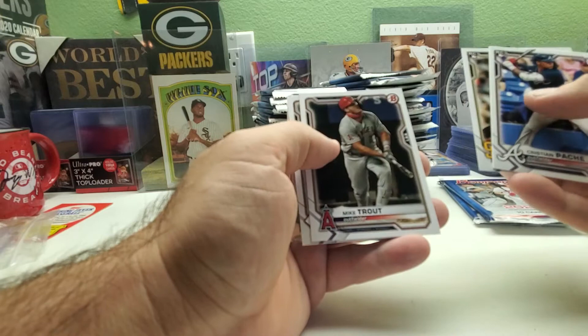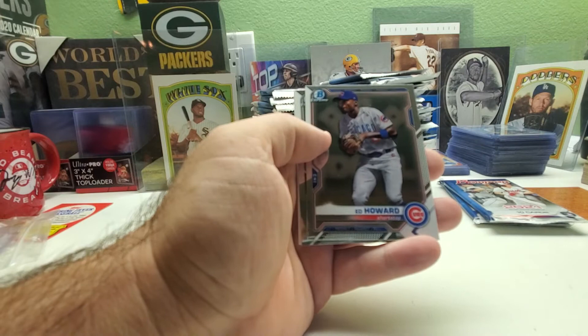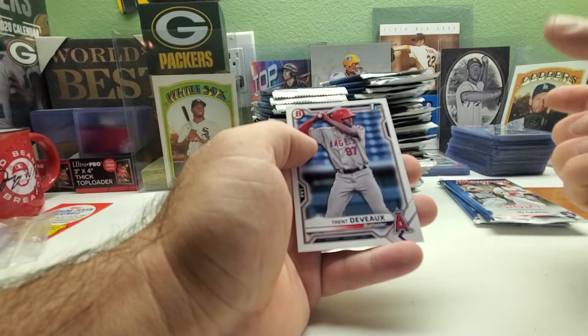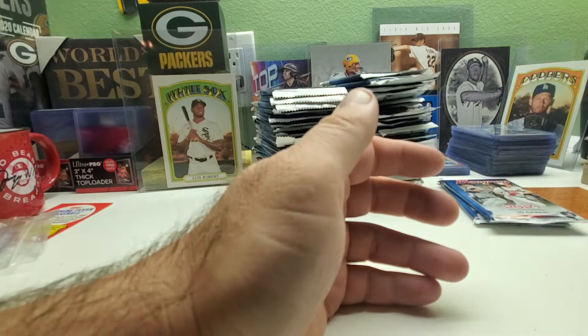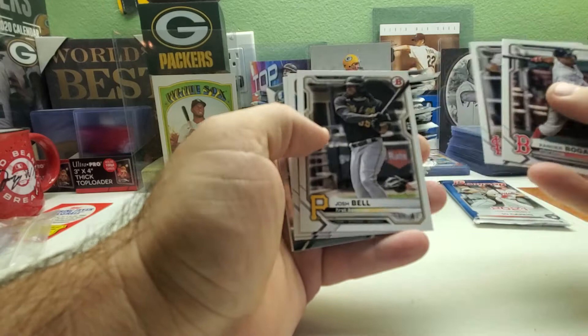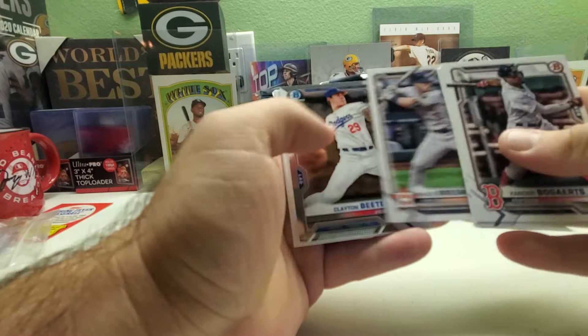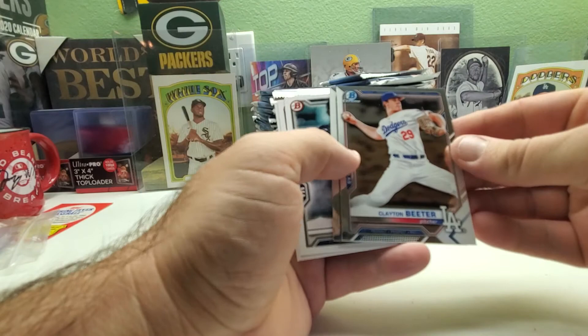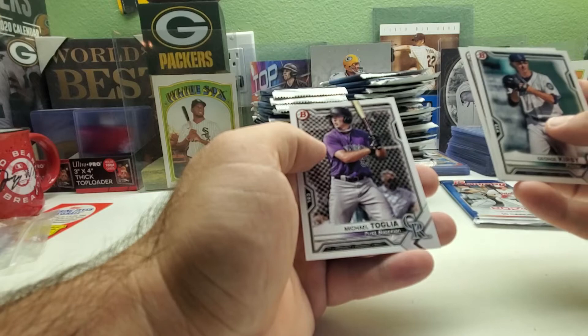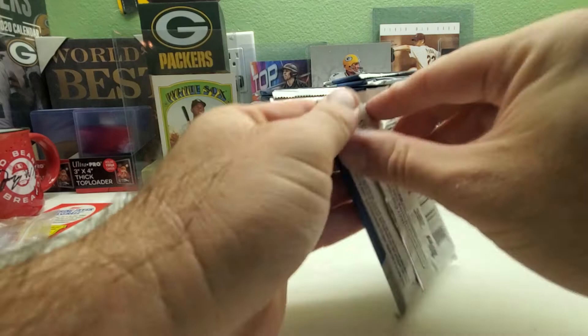Christian Pache rookie, Cribert Luiz rookie, Luis Patino, Mike Trout, Luis Castellano. Chrome of Ed Howard and First Bowman of Antonio Gomez. Then Jose Salas First Bowman again, Spencer Torkelson, and Trent Deveaux First Bowman. Xavier Bogarts, Paul Goldsmith, Josh Bell, Mookie Betts, Alexander Bregman. Chrome of Clayton Beeter and Xavier Edwards. Then George Kirby, Luis Garcia, and Michael Toglia — three cards we haven't seen yet.